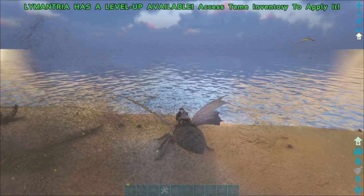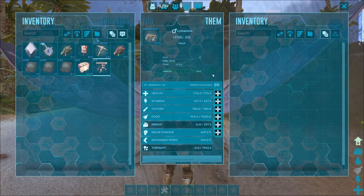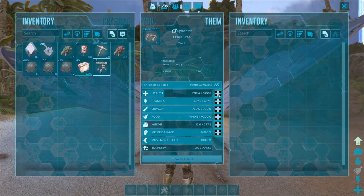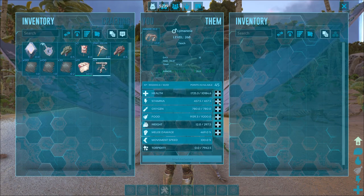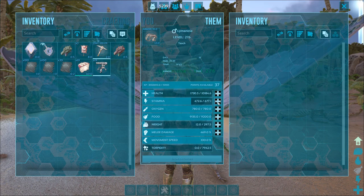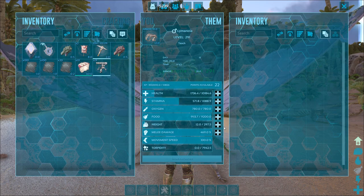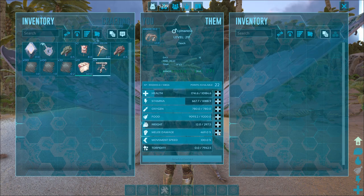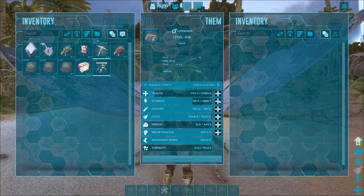Let's talk about its stats. Looking in his inventory, he's got some really good basic startup stats — the health is pretty good, and you can get these guys up to 10,000–15,000 pretty easily. I would crank up their stamina quite a bit; they lose stamina very slowly. Melee does not matter because they literally cannot attack things, so don't worry about that. Weight can be useful if you want them to carry more vegetable cakes.